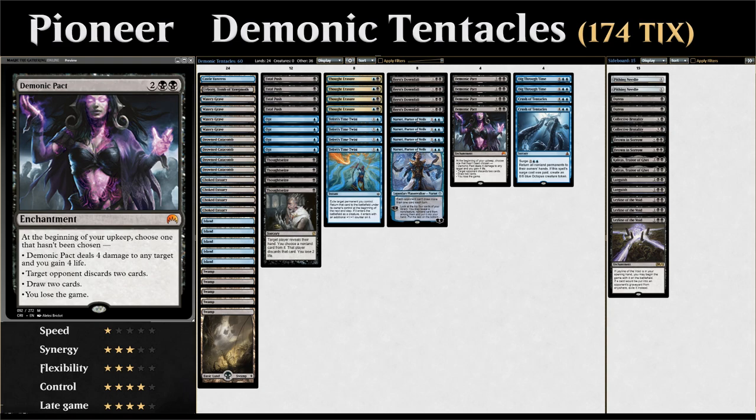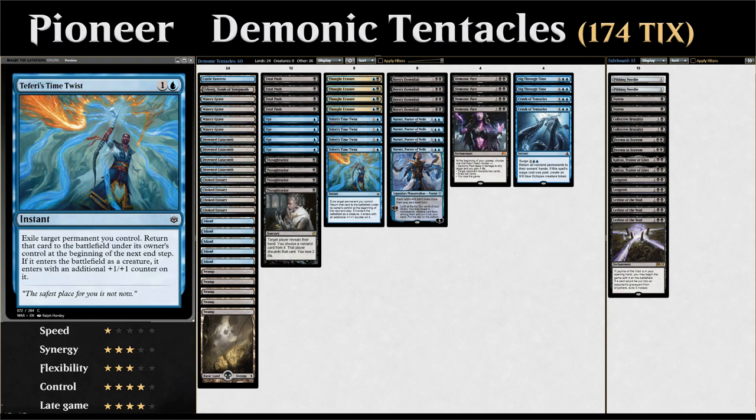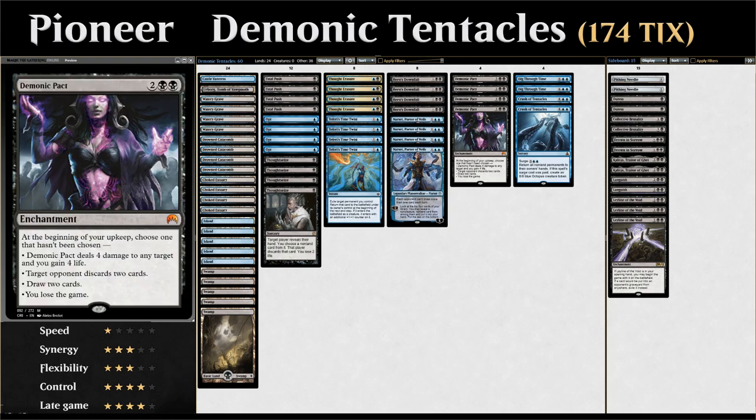We either need to win before that happens or find a way to bounce Demonic Pact back to our hand. That's where Teferi's Time Twist comes in — a 2-mana instant that exiles a target permanent we control and returns it to the battlefield at the beginning of the next end step, letting us reset Demonic Pact and get value from all three other modes again.